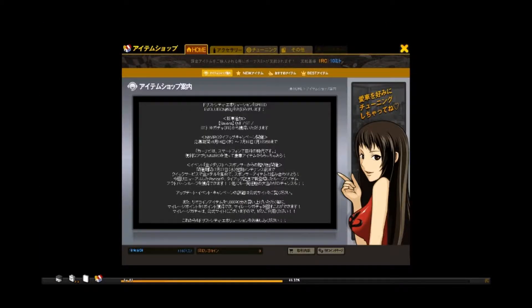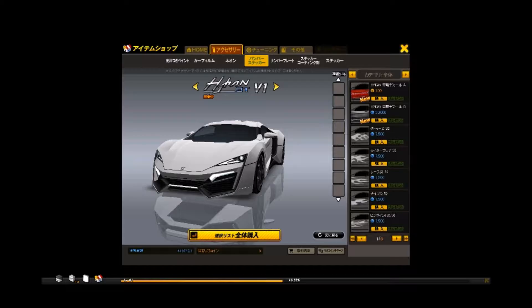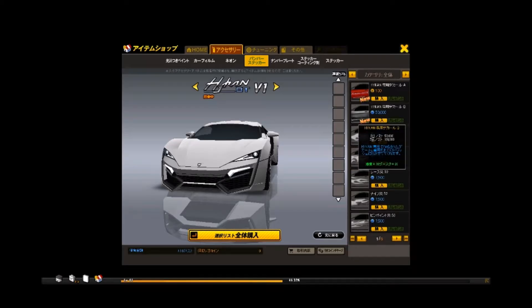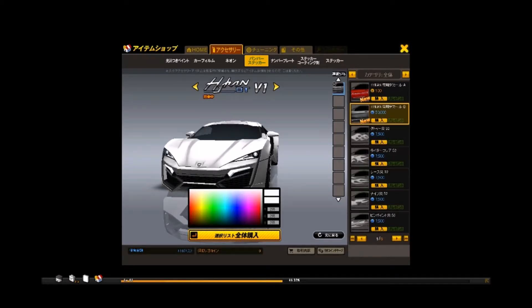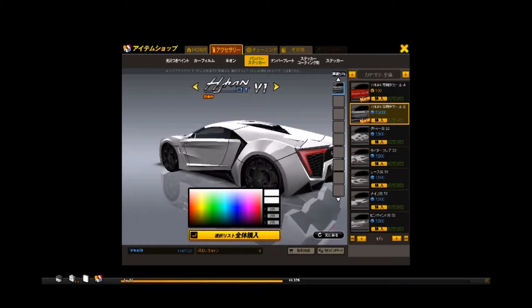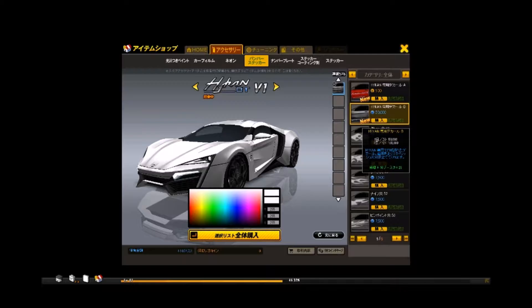Alright, here we are. As you can see, I cheaped out and I bought a Hyken BT, because a Hyken ST is actually a pretty expensive gacha car to get from the auction house, costing well over a million. So let's take a look at the decals here first and see what we've got for the exclusivity of Hyken. The first decal looks a little bit strange with this little picture here. It gives it a nice little metallic sheen to it — you can see without it and with it.